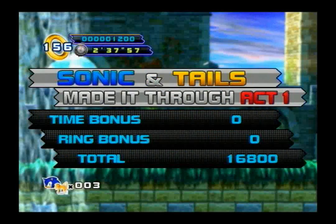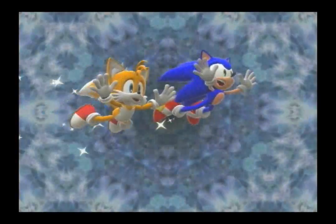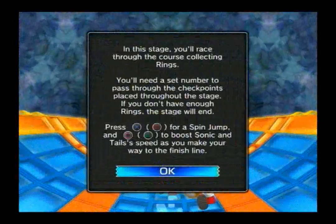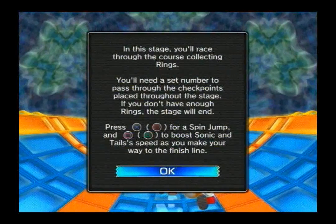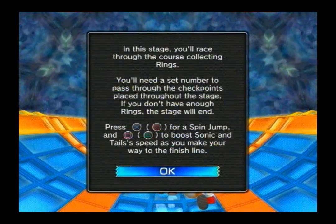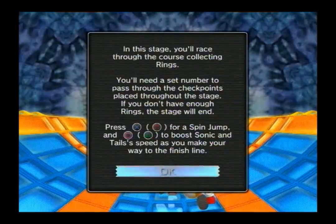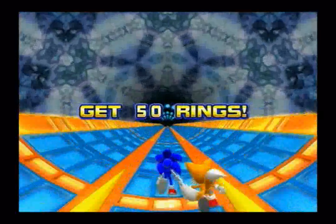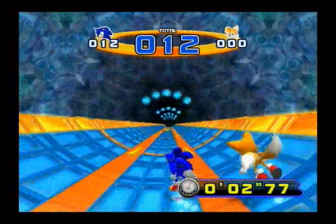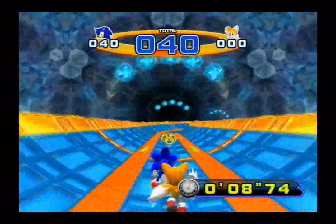The enemies, the boss battles will be different as well. You get over 10,000 points and you get a life. This special stage takes after the Sonic the Hedgehog 2 special stages, which are in a half-pipe — you had to collect a certain number of rings to continue on. You'll race through the course collecting rings; you'll need a set number to pass through the checkpoints. If you don't have enough rings, the stage will end. Press X to jump spin, and press square to boost Sonic and Tails' speed as you make your way across the finish line.